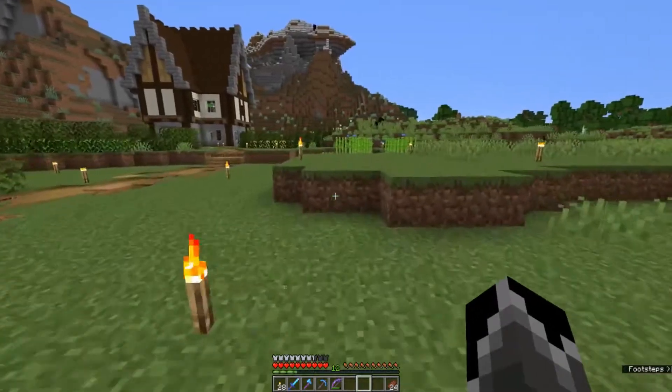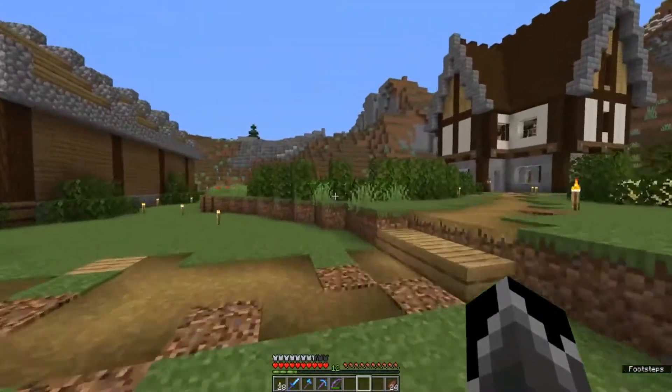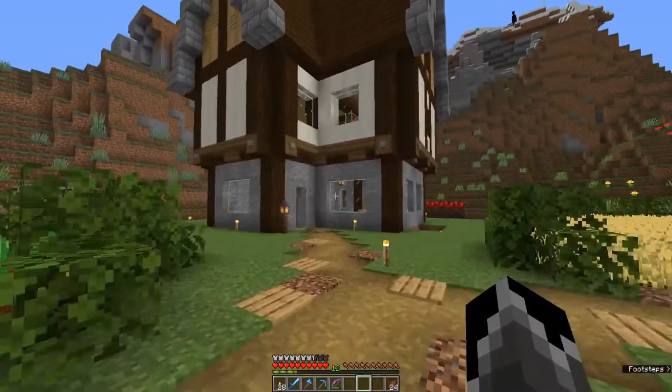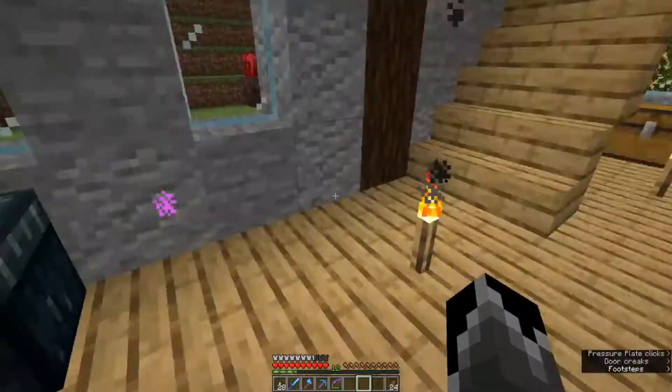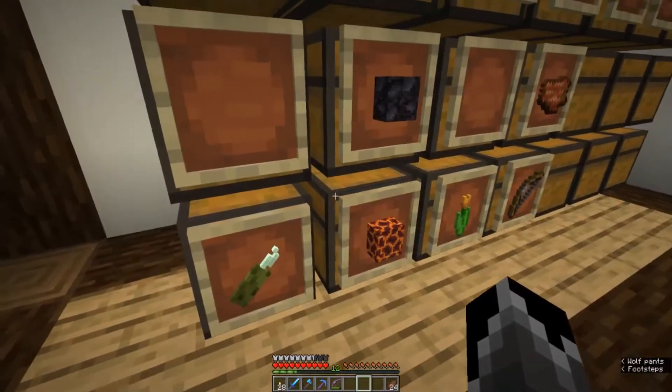The stronghold holds the portal to the End, and to find it we can use something called Eyes of Ender. We've met Eyes of Ender before — we made two when we created our Ender Chests. We've got 12 Ender Pearls at the moment, so to make Eyes of Ender we get our Ender Pearls.